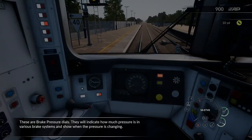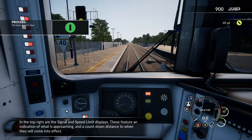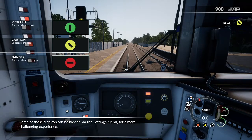These are brake pressure dials. They will indicate how much pressure is in various brake systems and show when the pressure is changing. In the top right are the signal and speed limit displays. These feature an indication of what is approaching and a countdown distance to when they will come into effect. Some of these displays can be hidden via the settings menu for a more challenging experience.